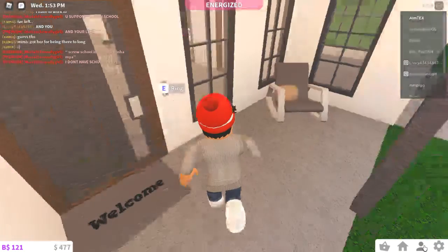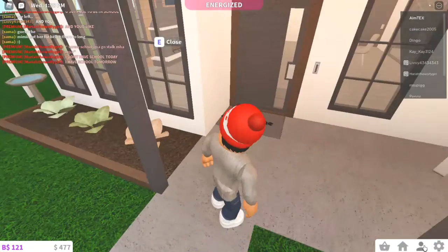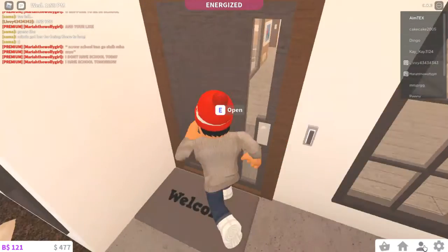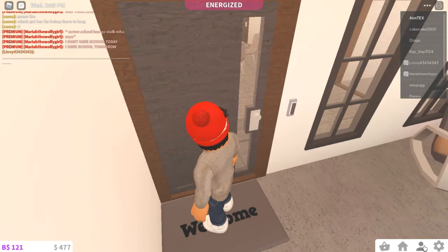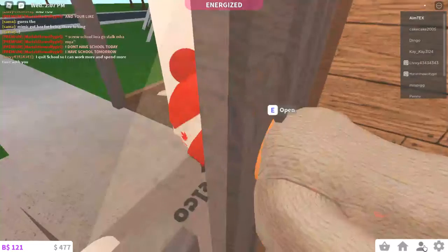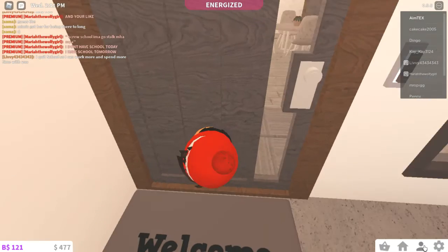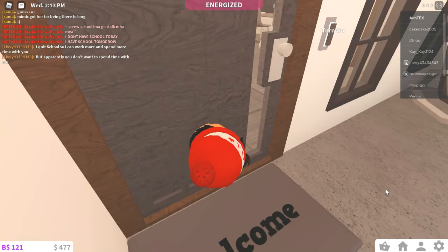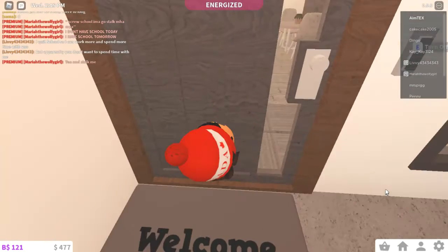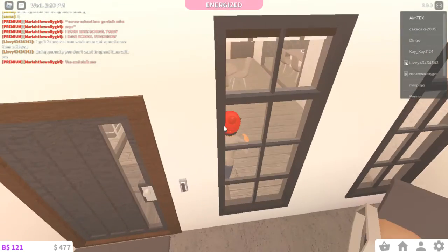Here is the front porch — there's the driveway. I actually really like this front area. As you guys saw when I was building the house, I had a different front door but I decided to change it to this one with a really cute window on the side. Oops, I got stuck — open, bad door!